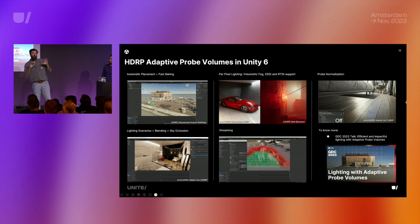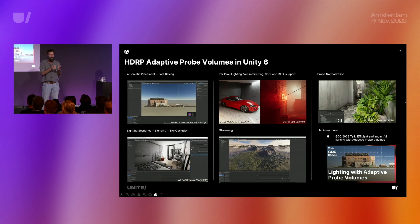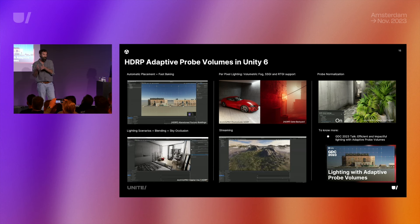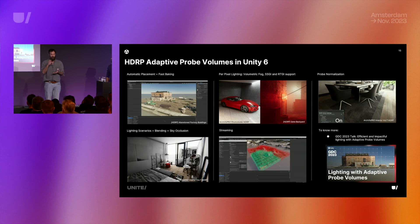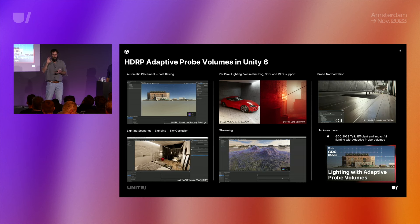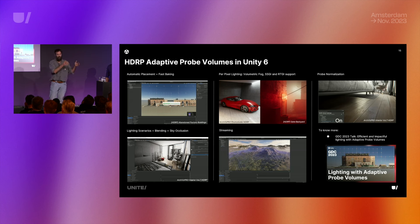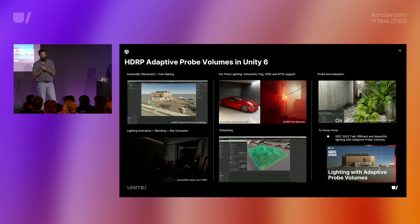Adaptive Probe Volumes were introduced in Unity 2021 and have come a long way. Lightmaps are long to bake even with the GPU lightmapper, require UVs, and light probes placed manually aren't super high quality. With APVs, because they are high quality, in many cases they're enough for full GI. In the Enemies demo it was only APVs, and the demo shown this morning also uses no lightmaps.